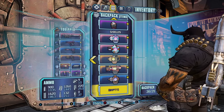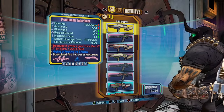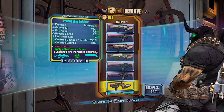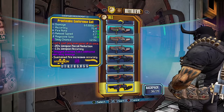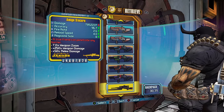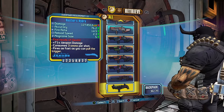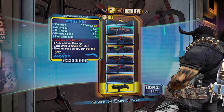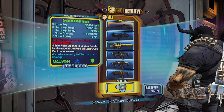For shields, I have an Evolution, an Antagonist, a Sham, another Bee, and a Rough Rider. In the stash I have Practicable Interfacers in all three elements, the Lead Storm in all three elements, Practicable Butchers in all three elements, Conference Calls in all four elements, a Sandhawk used on the Pyro Pete fight and for killing the Chief in the Voracidous fight, a Hydra for the Hyperius fight while using the Antagonist shield, and a Hive and Sandhawk in all three elements.